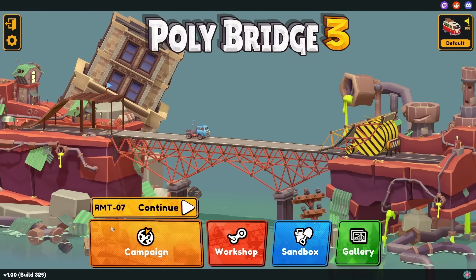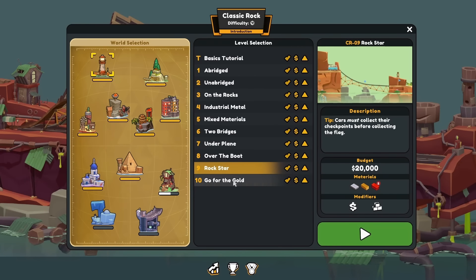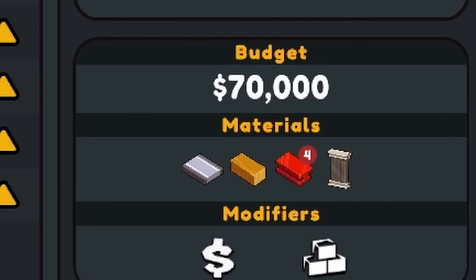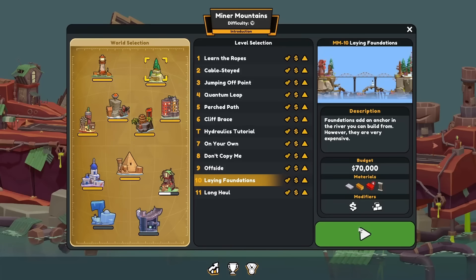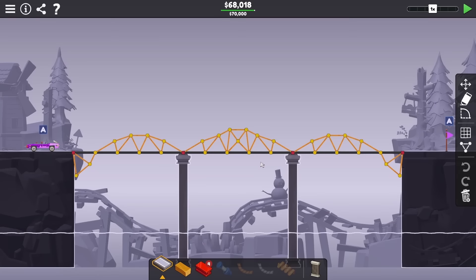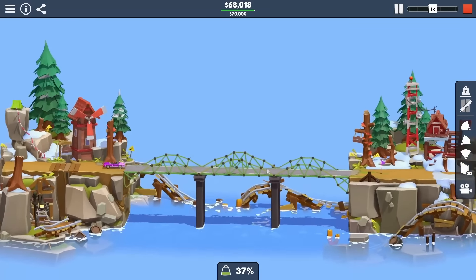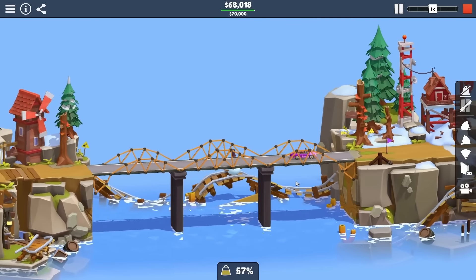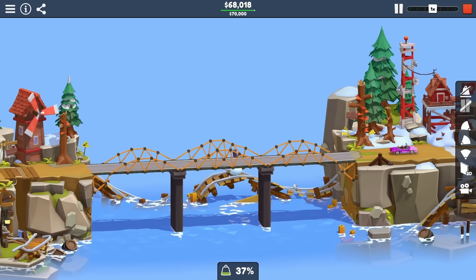The first thing I did was open up the campaign and check what levels even offered foundations as an option. It took a little while to finally get to these, and near the end of the second world, the first level shows up. Booting into this level, you can see my original solution here, and it was relying pretty heavily on foundations.